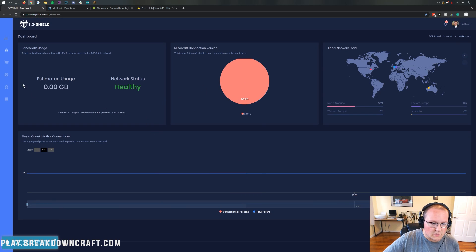Once you get to the estimated usage section, it's really cool to see how much usage you're using. The connected Minecraft version is a feature they're working on — it's not currently working but they will get it working in the future. Over here you have the global network load. They have North American, Eastern European, Western European, and Australian servers. Right now 50% of their North American servers are being used, and as time goes on they may need more servers — they're prepared for that.